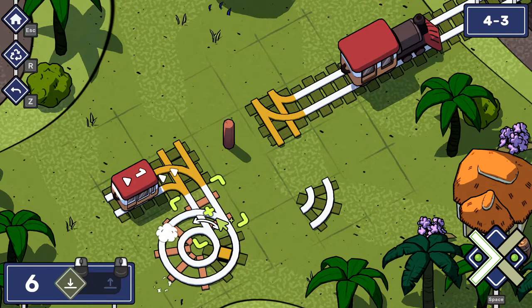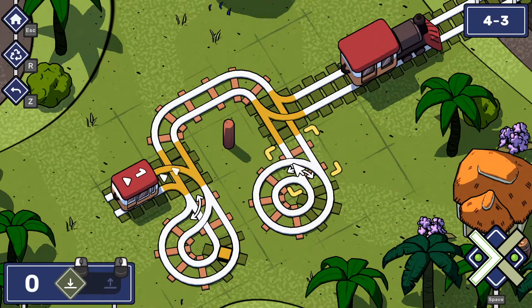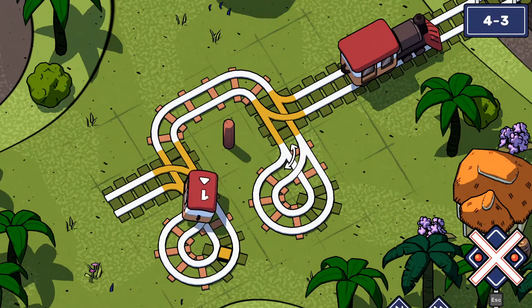I'm just going to kind of do the obvious thing and assume it works somehow, because they've kind of put out the tracks for me. We're going to have to loop all the way back to flip this, aren't we? Flip this so I can go out. This is just going to be facing the right way that we'll get out from the other side.